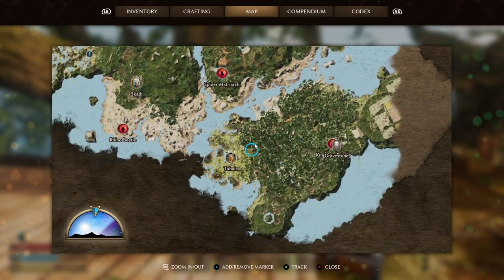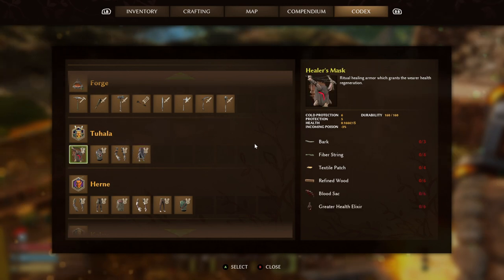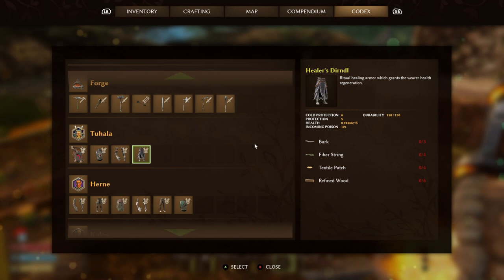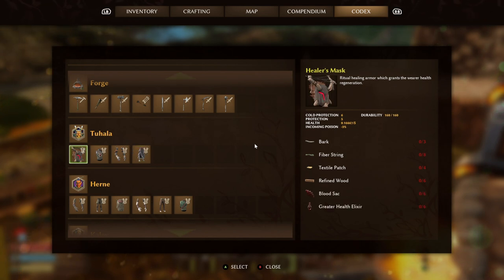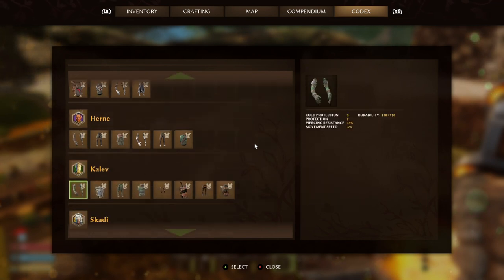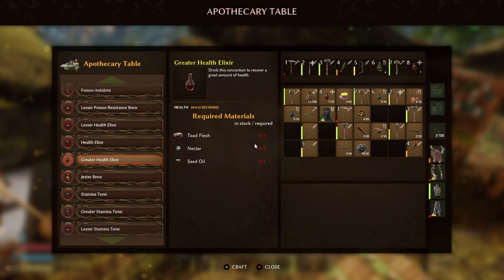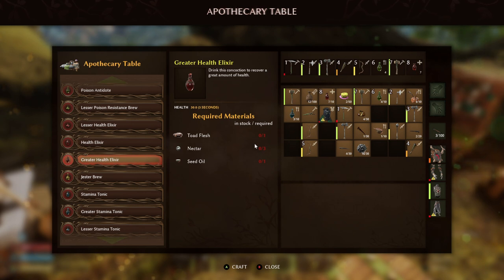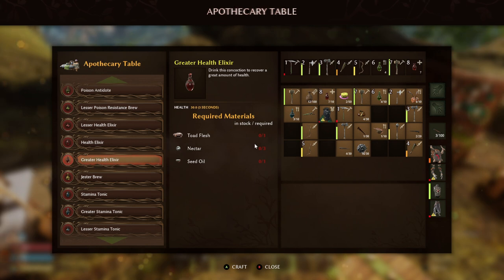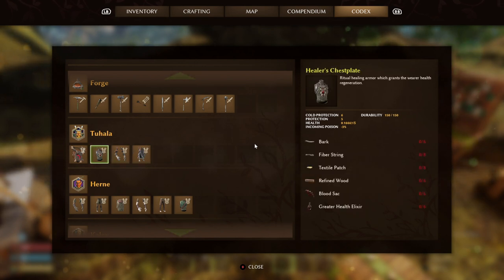To craft the Healer set you need to go all the way to Tuhula — and it is absolutely the grindiest armor. You need 16 bark (from coastlines or the swamp), 24 fiber string and 20 textile patches (both from the loom), 26 refined wood, 12 blood sacks (only from mosquitoes that appear at night in the swamp), and on top of all that 12 greater health elixirs. The jump in grind is incredible — definitely gone a bit overboard. Craft the legs and arms first as they'll still help you with healing and poison resistance while you gather resources.